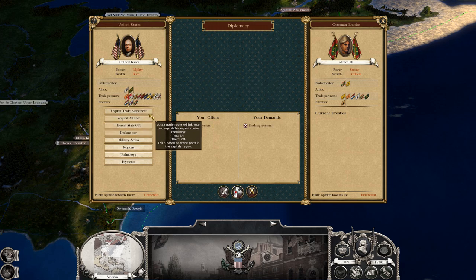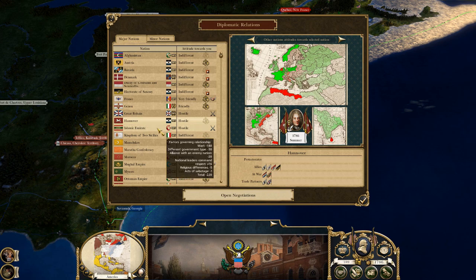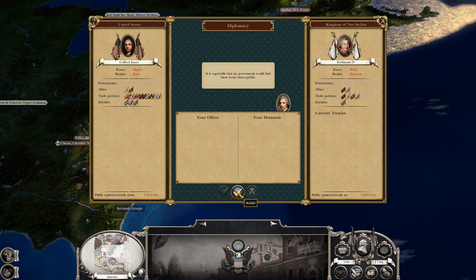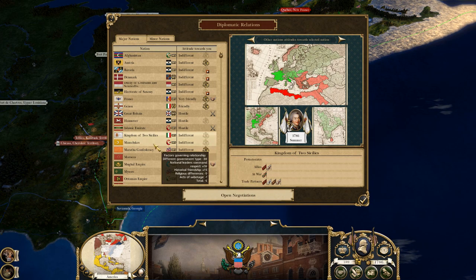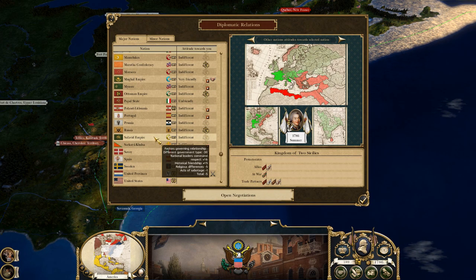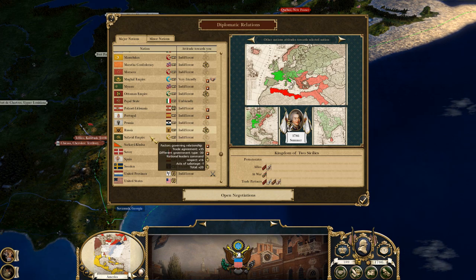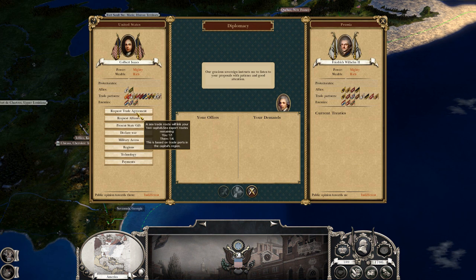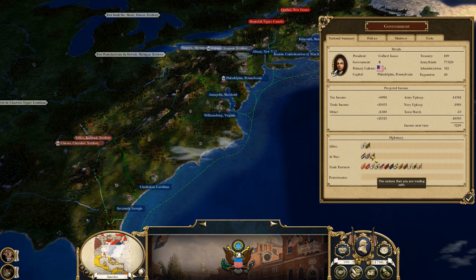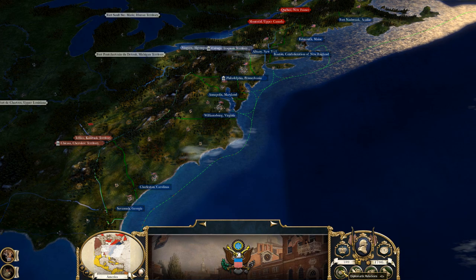Let's try the Ottoman Empire — there we go, thank you. Now it's looking up. People want to trade with us now. Except for Two Sicilies — apparently they don't. The Papal States are unfriendly; let's find somebody that's at least indifferent and see if we can get trade with them. There we go. Our wealth is 52, so we've increased about 1,000 from those trade agreements.